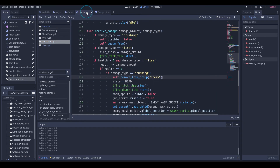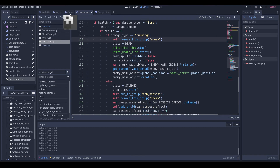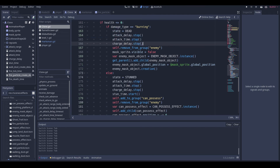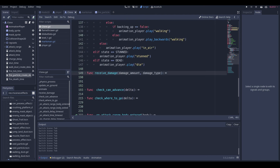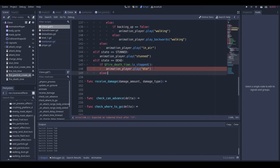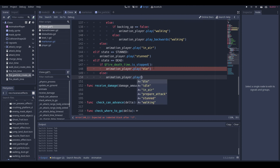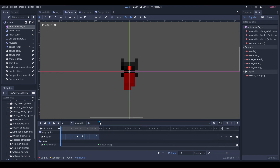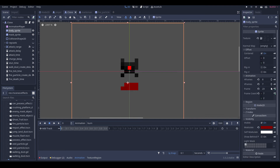We'll grab these and paste them in. Now we can go into our dead state and if fire_death_time dot is_stopped, that'll play, else animation_player dot play. We haven't made that yet — let's put in a mark for now. So we're going here and we'll make a new animation, go into our body sprites, prop 231, and key these in.